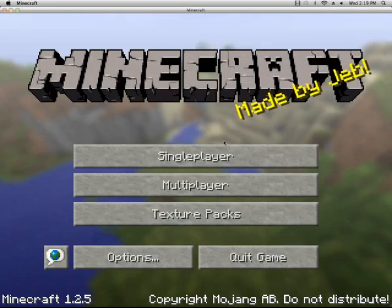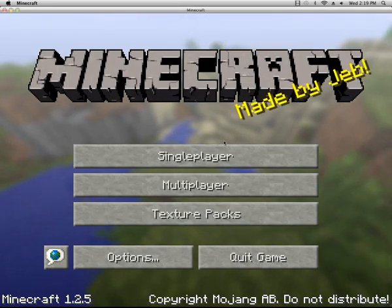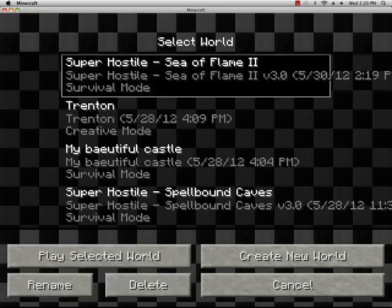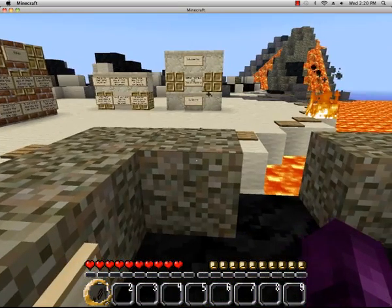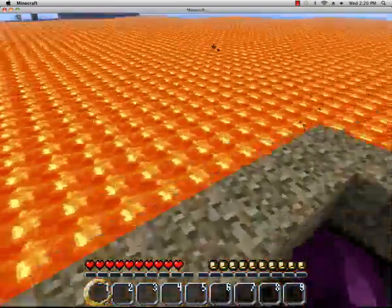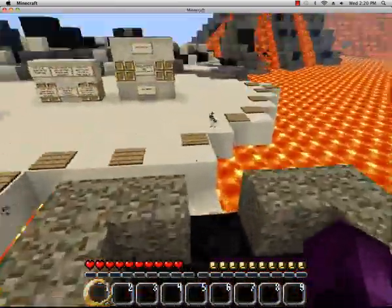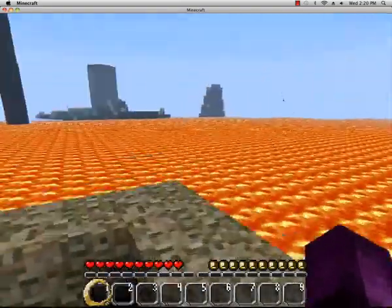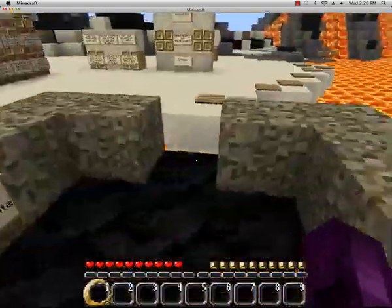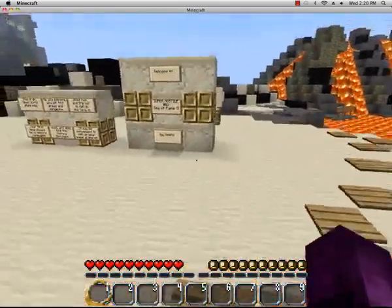Hello everybody and welcome to a new Minecraft series. I now have a headset and stuff at my dad's house, so I'm going to be putting out YouTube videos twice as fast. This is going to be called 'Hostile Hostilities' - we're going to be doing every super hostile map in order except for Spellbound because we've already tried it. For the first one we're doing Sea of Flame.